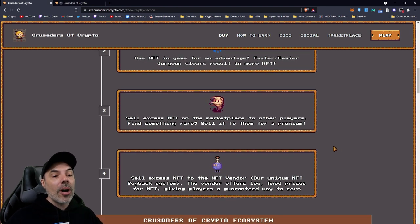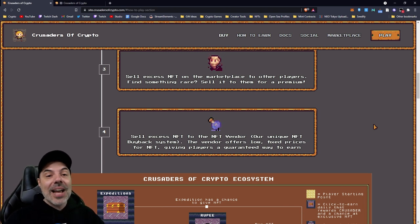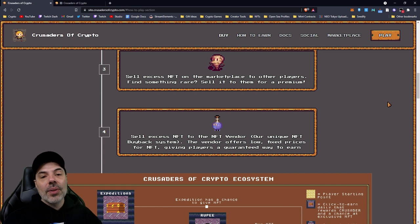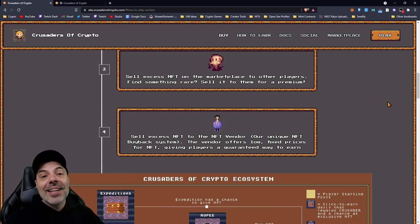Faster, easier dungeon clears result in more NFTs. You can sell excess NFTs on the marketplace to other players - find something rare, sell it for a premium. They also have a unique NFT buyback system where you can sell excess NFTs to the NFT vendor. You don't have to wait for a buyer; you can sell back to the NFT vendor directly. They offer low fixed prices, but it gives players a guaranteed way to earn. People who just like to play the game can grind, get NFTs, and sell those back for a guaranteed return, as well as the old earning methods like gaining residuals off transactions for holding Crusader tokens.